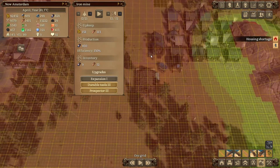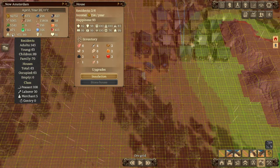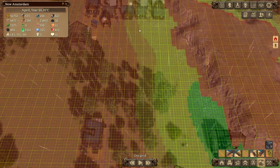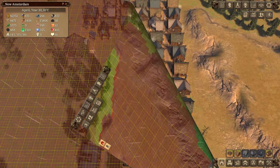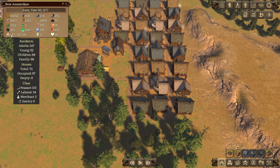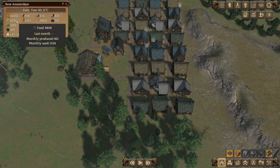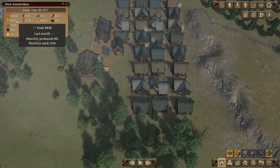A housing shortage? All these houses are now filled up? Okay, I guess we need to build some more houses. I built quite a few more - now I have 75 houses with only 8 not currently being lived in. And considering we have 62 younglings about to grow up, that should be just fine in a moment.